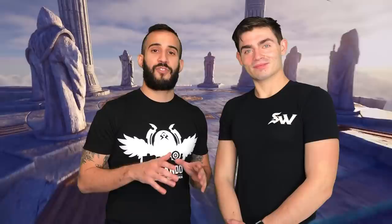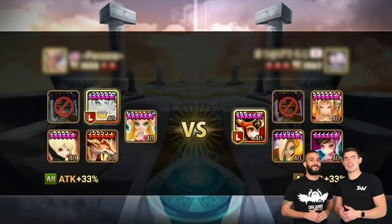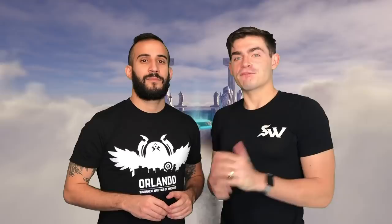In RTA, there's also a surprising niche build with monsters like Bastet, Elsharion, and Raouk. When it gets to the pick and ban phase and they ban your Bastet — seeing it as the only starter on your team — you surprise them with a Verd built on Swift to take the first turn.